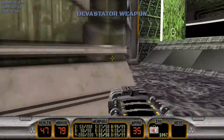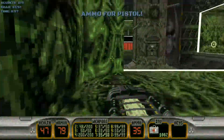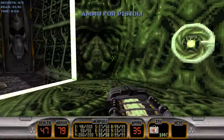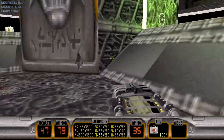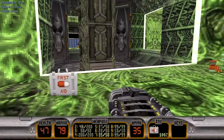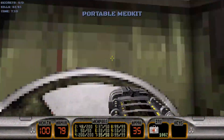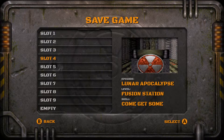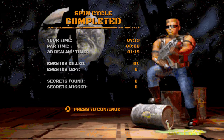We killed everything and the level's done. Just make sure you pick up any ammo you may have used and make sure you're stocked up with everything here. If you have a portable med kit, go ahead and heal yourself — refresh it. And that is that. That was Spin Cycle. I could have done that one better, but it is what it is.